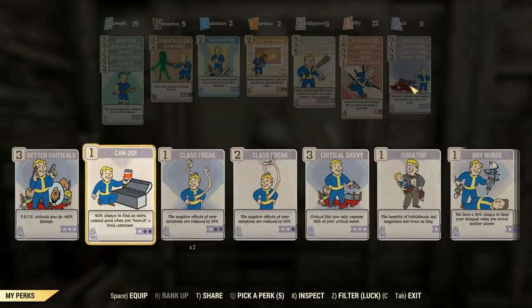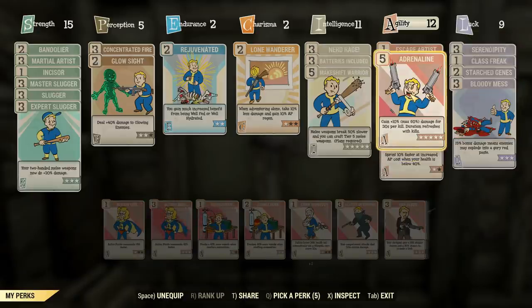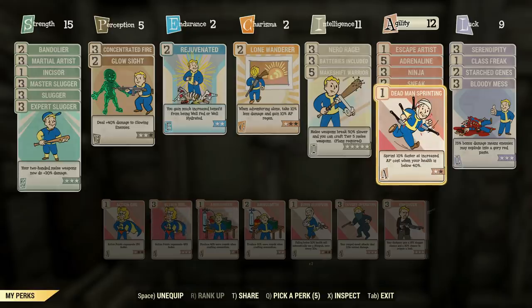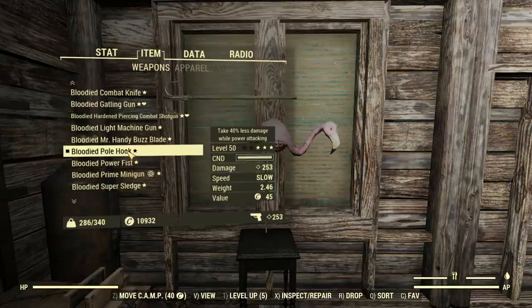You won't be stabbing much gulpers with this — oh, you can stab gulpers. So there's Bloody Mess and all the Slugger perks. We've got just the basic sort of thing going on in Agility. We're going for the natural sneaking thing with Adrenaline, Escape Artist for sneaking purposes, and Dead Man Sprinting, because Gunfy was broken thanks to Patch 10. We're gonna give this one a run for its money, no pun intended. With all those perks: 253 damage, and just to give you an idea of the Super Sledge — 266. So we're not too far off. Pretty good, actually.